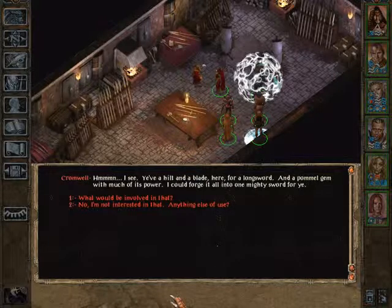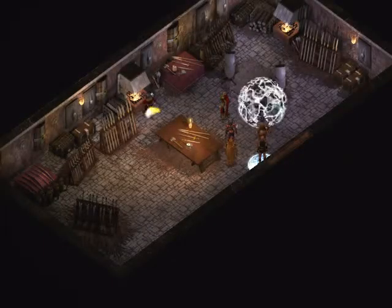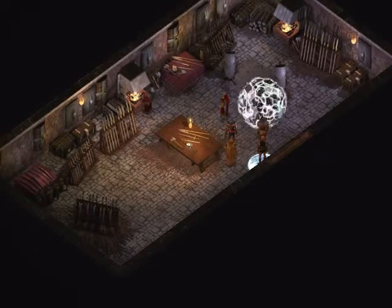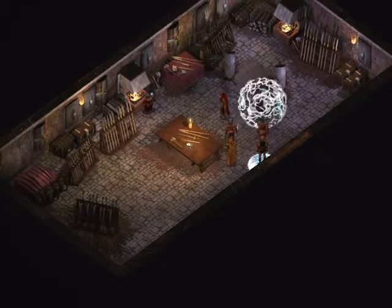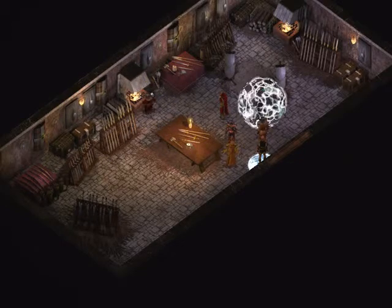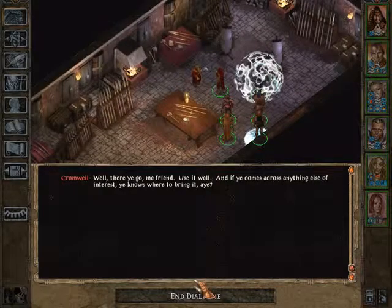Cromwell identifies the pieces: 'You have a hilt, a blade here, and a blade here for a long sword — and a pommel gem with much of its power. I could forge it all into one mighty sword for you.' What would be involved? '7,500 gold.' Okay, we have money, we can afford it.